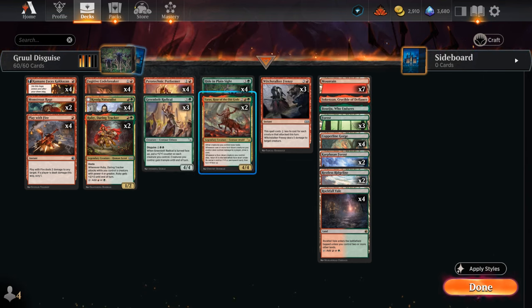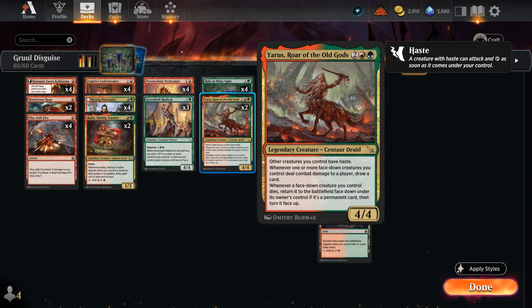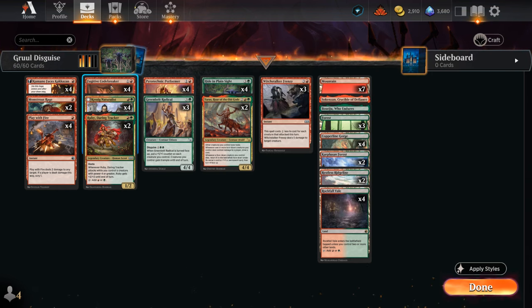We also have 2 copies of Yarrus, Roar of the Old Gods — 4 mana for a 4/4 — saying other creatures we control have haste, and whenever one or more face-down creatures we control deal combat damage to a player, draw a card. A 2/2 isn't super hard to block, but if our opponent tries to take out our face-down creatures, if they're a permanent card we get to return them to the battlefield face down and then turn them face up, enabling disguise synergies like Radical putting +1/+1 counters on the team or Codebreaker drawing 3 cards.